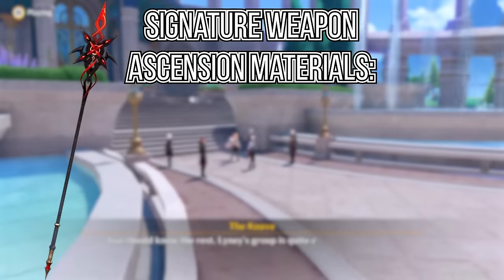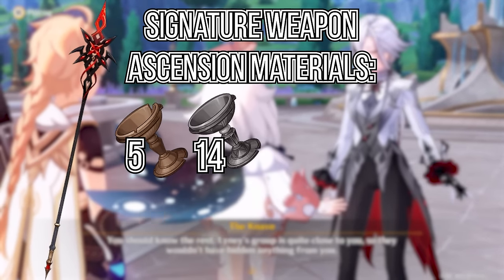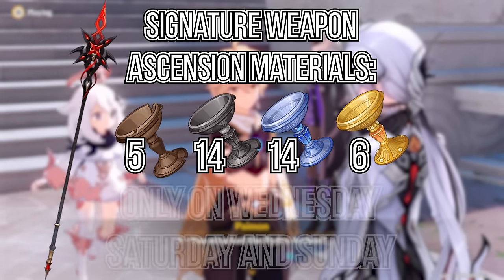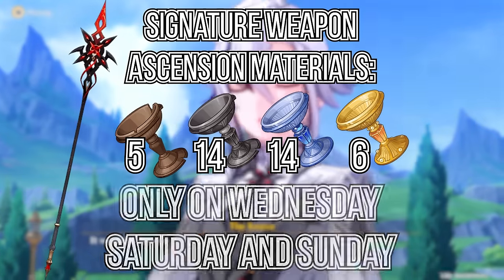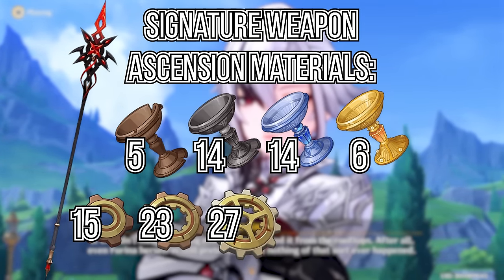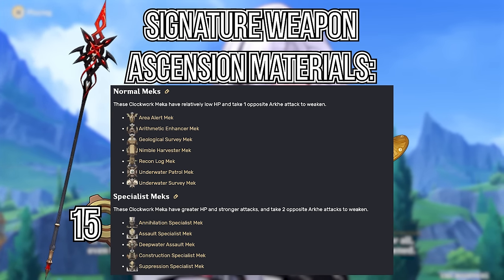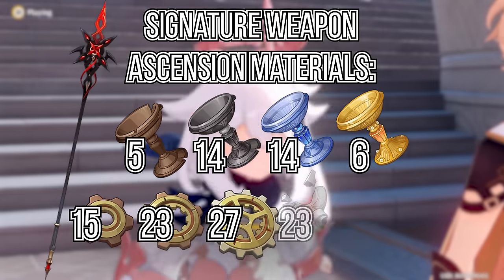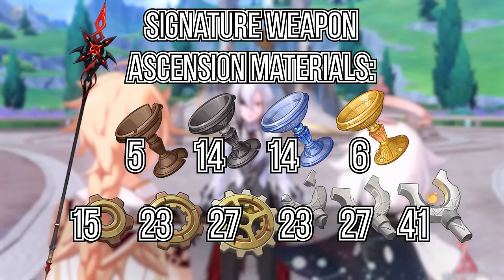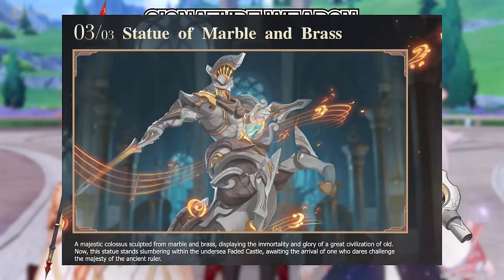For her signature weapon, you will need 5 Broken, 14 Black, 14 Silver, and 6 Gold Pristine Sea Goblets, which you can farm every Wednesday, Saturday, or Sunday. Then 15 Common, 23 Green, and 27 Blue Gears, which you can get from beating up Clockwork Meka/Gardamechs. And finally, 23 Common, 27 Uncommon, and 41 Rare of the new materials, which are presumably from the new area the new boss is located in.